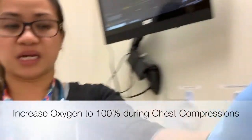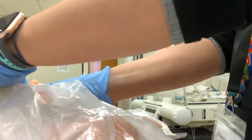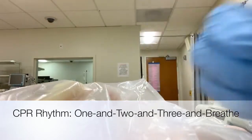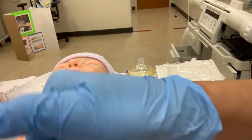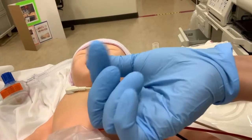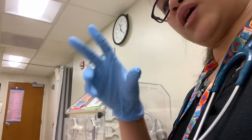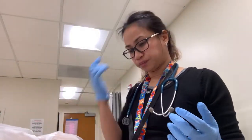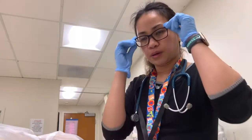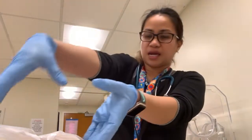When they say 'let's start compressions,' first bring the FiO2 up to 100 percent, then start compressions. The beat is: one and two and three and then breathe. Use this part of your thumb — not the nail — to avoid making a hole. Two thumbs: one and two and three and breathe, one and three and breathe. When they say they're ready for the umbilical cord, the compressor has to move to the head.